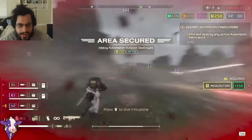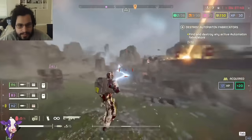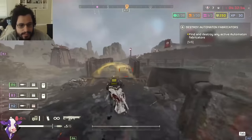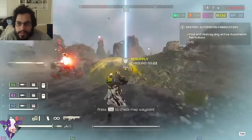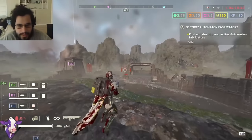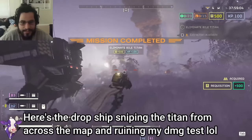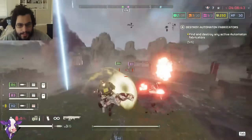Since we're on the topic of bile titans — you may have the mech stratagem as your way to kill them, so you might not spawn it until a bile titan comes up. Be careful because the bile titan can easily one-shot it with its acid breath and the mech is too slow to avoid it. What you want to do is shoot the bile titan's stomach sack out first — shoot that little green sack and it won't be able to spit anymore — then call your mech in. It's also possible the dropship targets the bile titan and kills it for you.